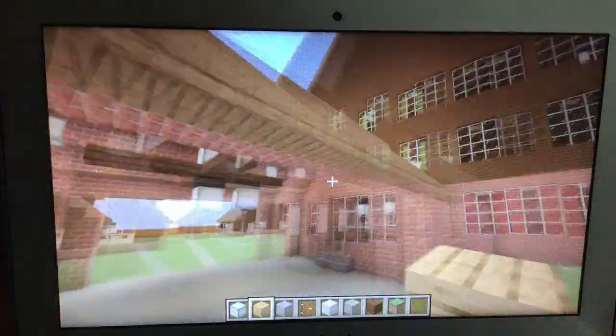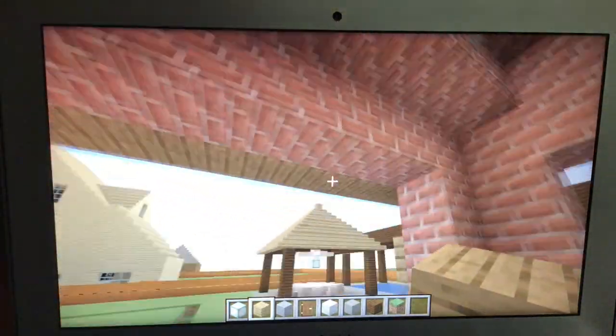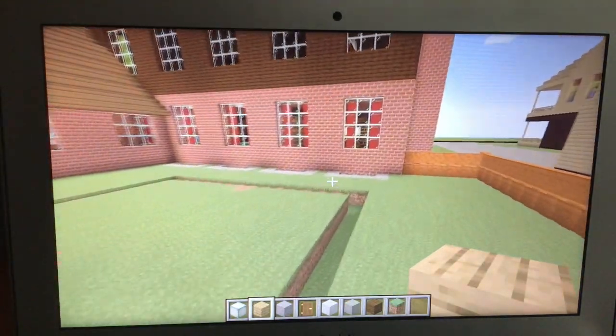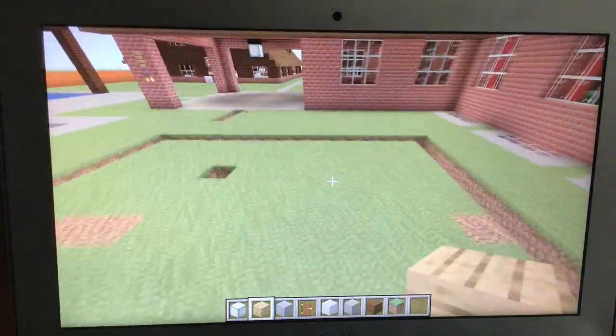These two fans — the Twain and the Continental — are on four-speed wall controls. Maybe I can make this a courtyard or something. I don't know — comment down below and let me know what you think.